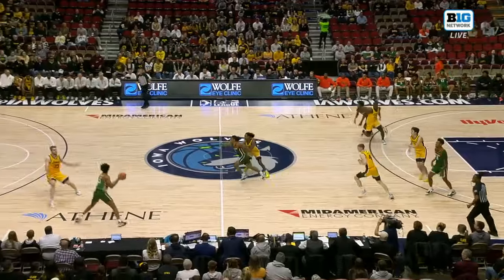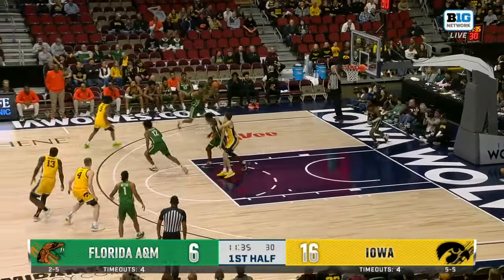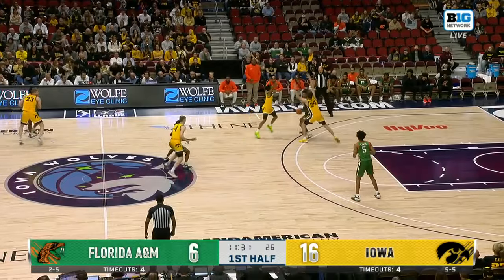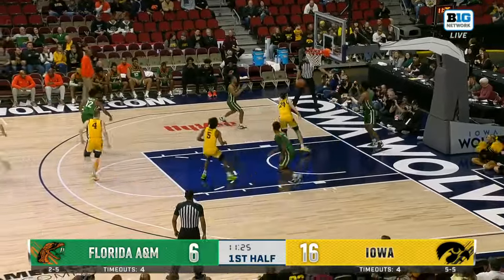Great press from the Hawkeyes out of a timeout. Chase Barr is wide open underneath. He has to get on the glass more — averages five rebounds per game, but he's got to average ten in Big Ten play and help out Payton Sanford on the glass. Full-court press works, and DeSunte Bowen with a pretty finish.